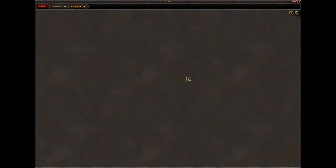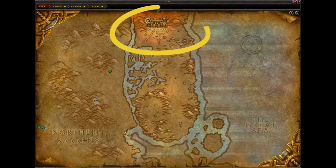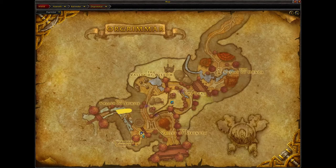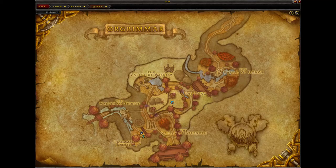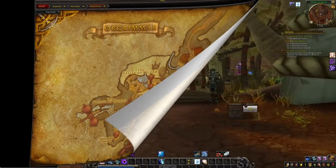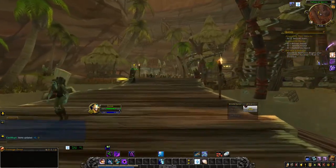To start off, you want to be in Kalimdor and locate Durotar. From there, go ahead and locate Orgrimmar — it's up at the top. Once in Orgrimmar, head over to the Orgrimmar Embassy. Pretty easy so far. It's there on the left. Once you've located this area, just walk down the boardwalk all the way to the end.